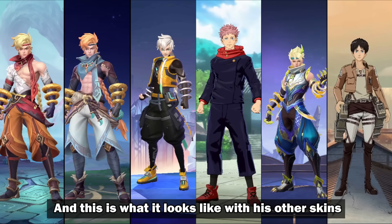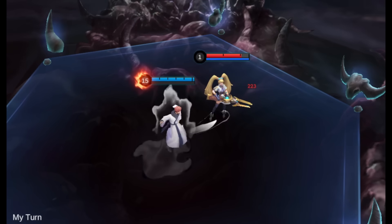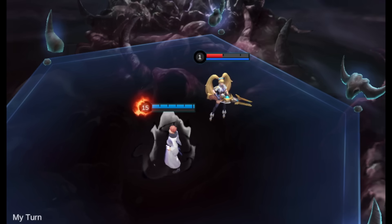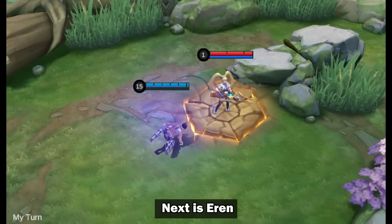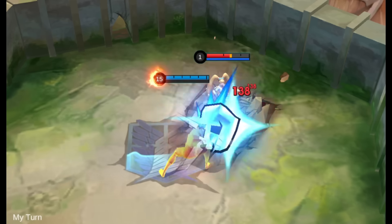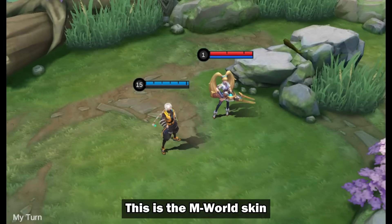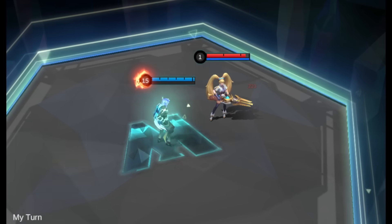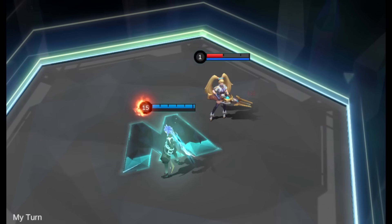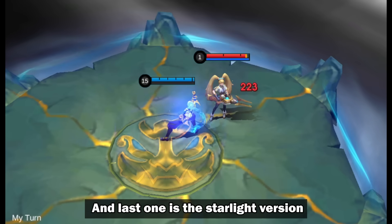And this is what it looks like with his other skins. First is his Yuji Itadori skin. Next is Ered. This is the Emerald skin. And the last one is the Starlake version.